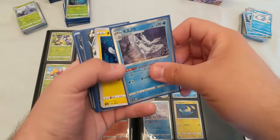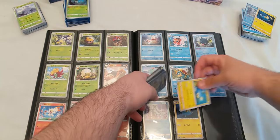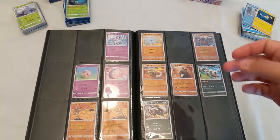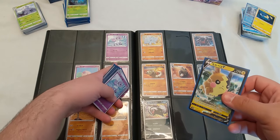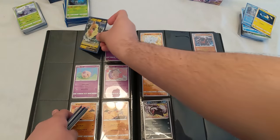Seaking I already have, Qwilfish already have, Clobbopus already have, Grapploct goes right here. Snom I already have, Frosmoth already have, Chinchou already have, but I don't have Lanturn so right there. And look at that — that looks so nice and full right there. Let's keep going. Morpeko — that's 19, that's 21 right — so it goes right over here.